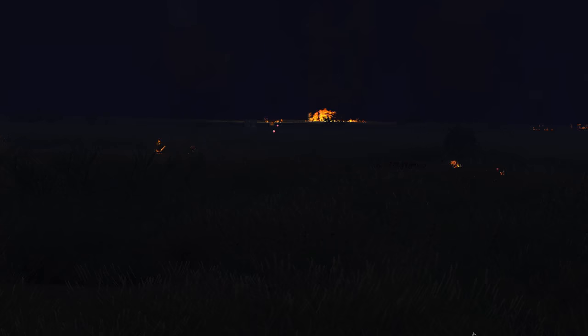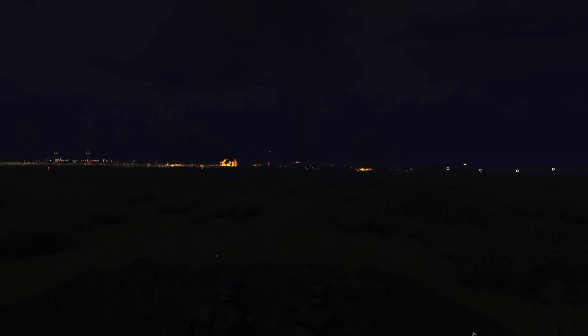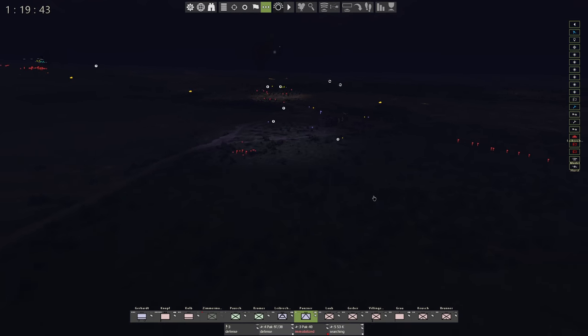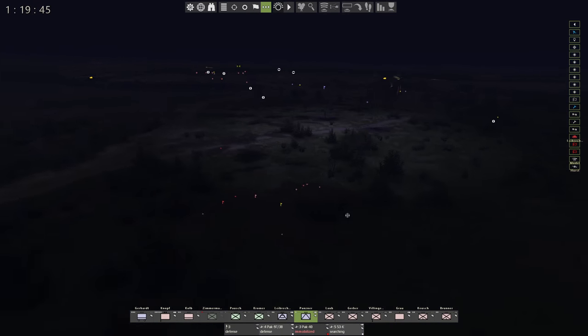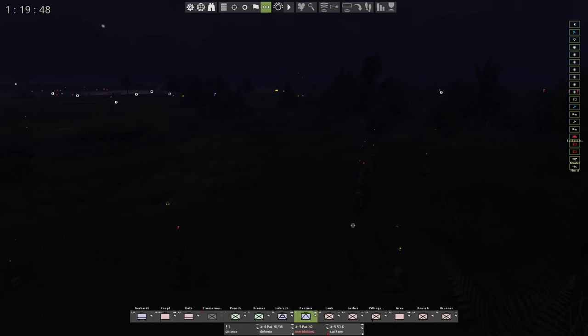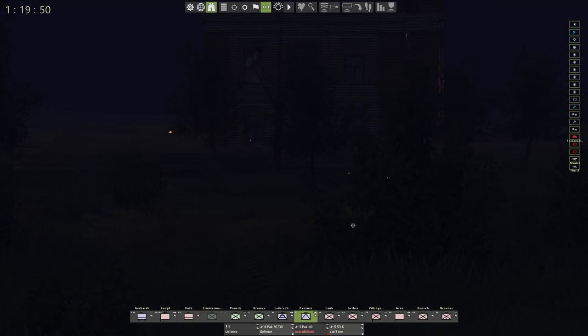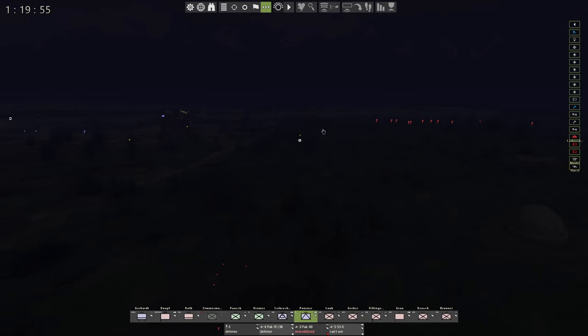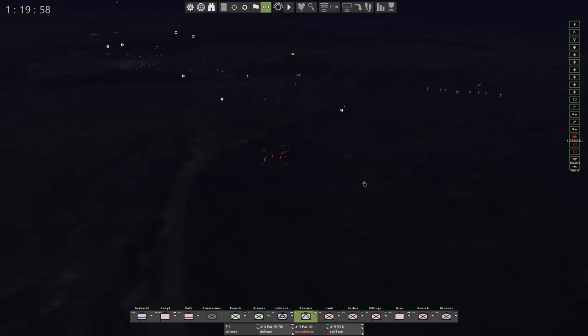The world is on fire everywhere — maybe incendiary rounds, tracers, or napalm. It's actually very useful because it lights up a very dark position. Chroma's forces have a tiny bit of ammo left trying to hold up the infantry pushing toward us. I'm worried they're going to take over Chroma's position if we're not careful.